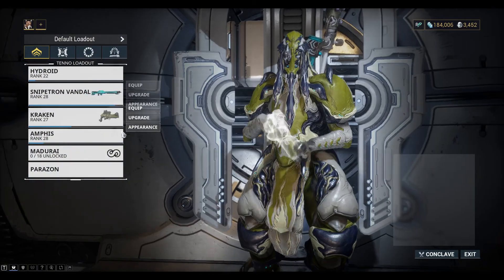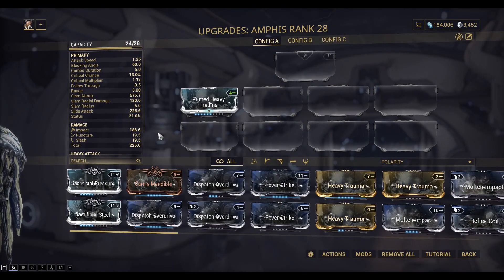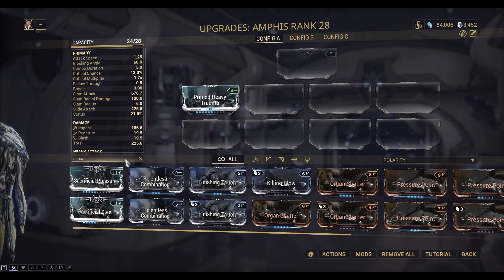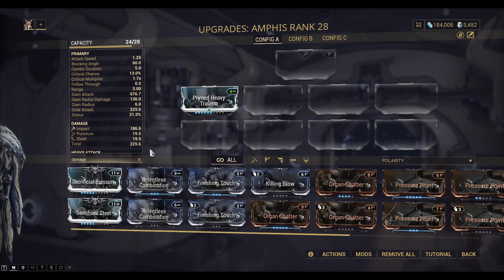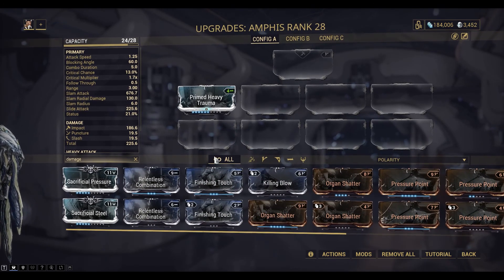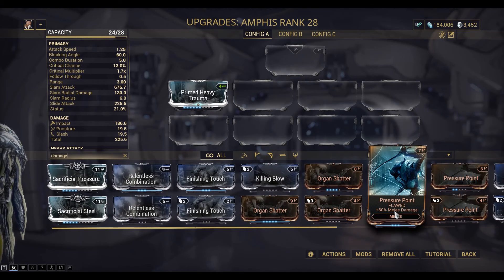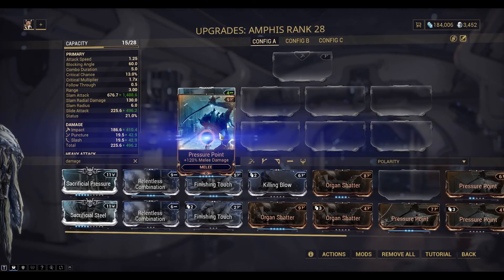Let's take a look at the Emphasis. We've already got impact on there, so let's find the damage mod — straight damage. We can go critical damage and melee damage. Let's put on melee damage.